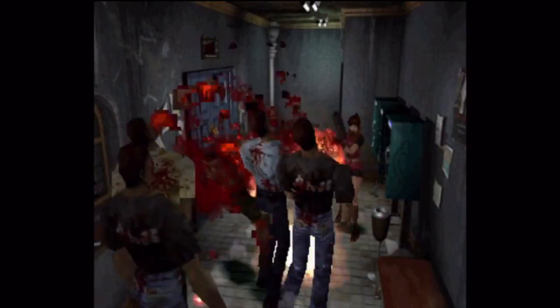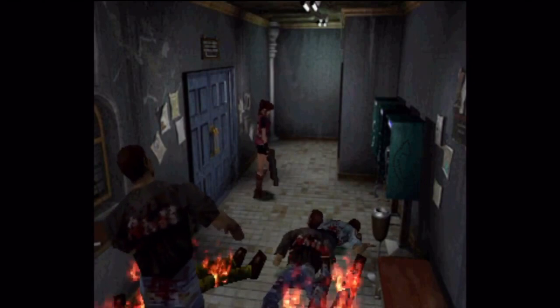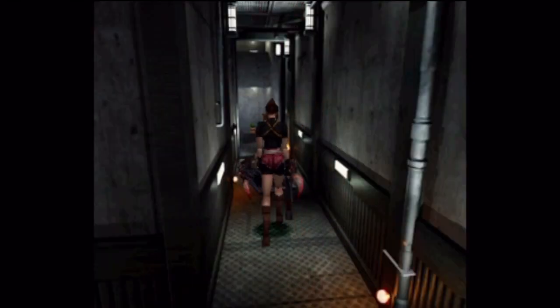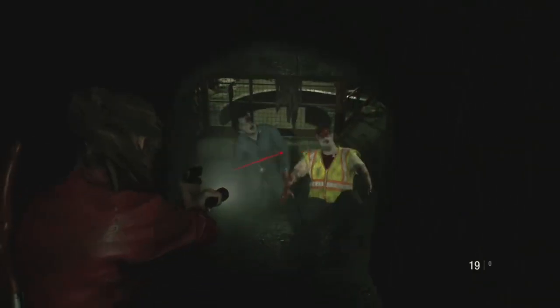If you're in a hairy situation surrounded by deadly enemies, the grenade launcher can most likely bail you out of it. Moreover, the ability to burn or melt foes with acid is a handy strategy late in many Resident Evil stories when the monsters you face are more resilient to standard firearms. Getting your hands on this weapon means you'll soon be having a blast.